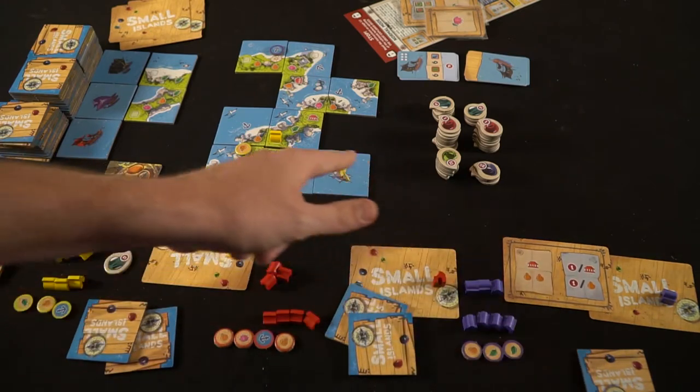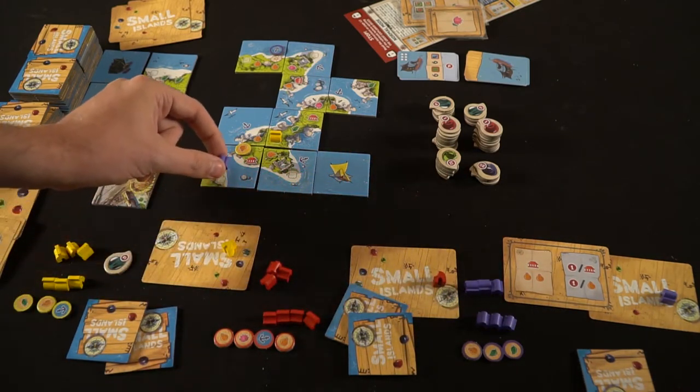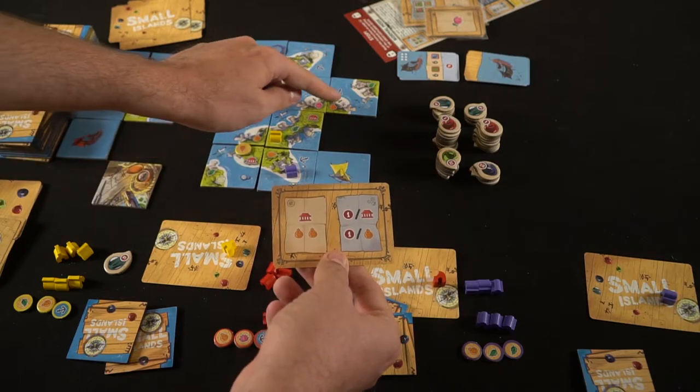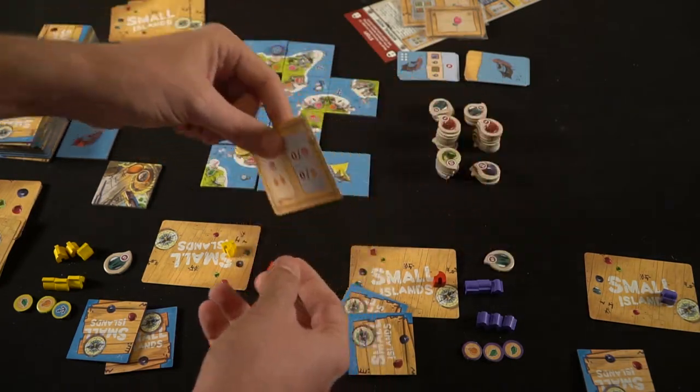Every player will score in turn order after the player who placed the previous ship tile down. You'll discard your objective and bonus cards into the discard pile and shuffle them up. After you've gained your points, take them from the pile and put them into your reserve, then begin the next round: select more objective cards, add new cards to the stack, and the next player begins by drawing a card and placing it down onto the Small Islands board. The game continues like that until all boats have been placed down over four rounds, and whoever has the most points wins.